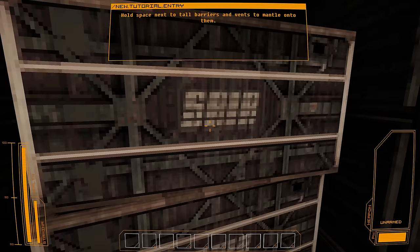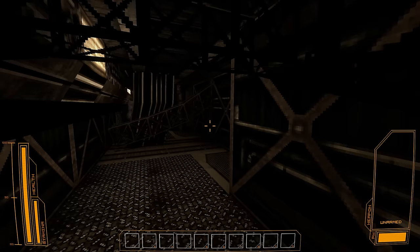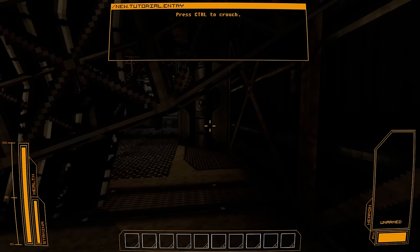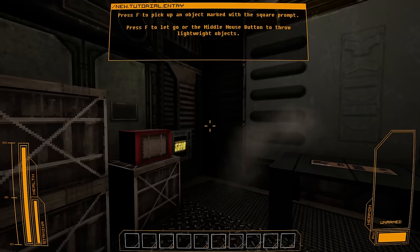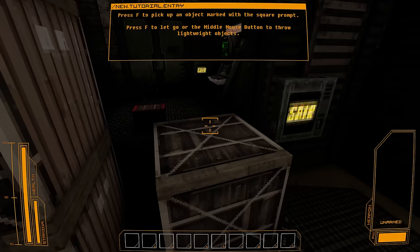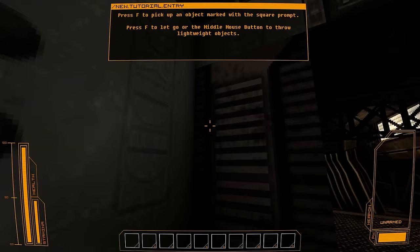It's got a really interesting aesthetic. There's a few games like this at the moment, it's become a bit of a thing. I'm not sure why — it's just a very recent trend in dinosaur games. There's a couple others I might show you. Press F to pick up an object marked with the square prompt. Press F to let go or the middle mouse button to throw. I'll show you — small box. It's my town, son. I guess that was blocking my way.